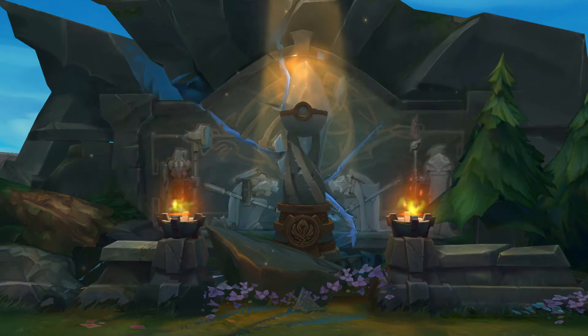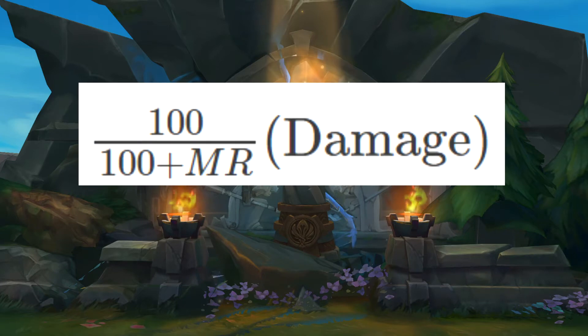Next, we need to use an equation for Rabadon's Death Cap. Here is the equation for Death Cap that combines the variables of magic resistance, damage from the ability, ability power, and includes the effects of Death Cap, which would increase your AP by 35%.